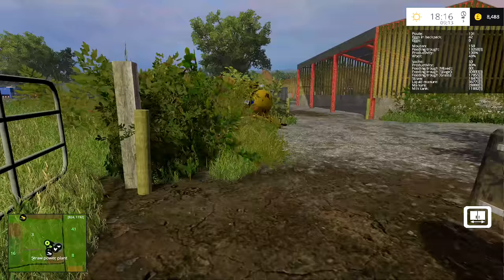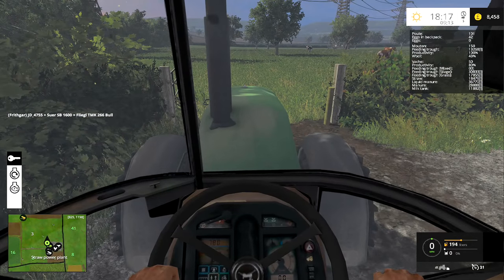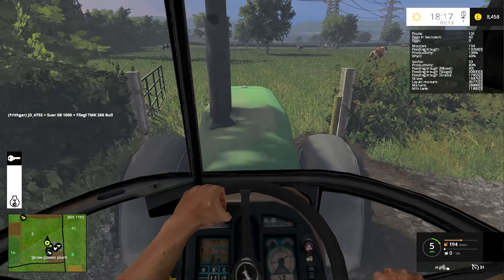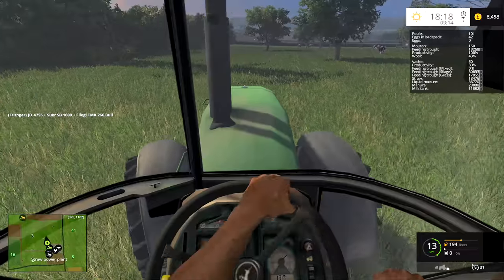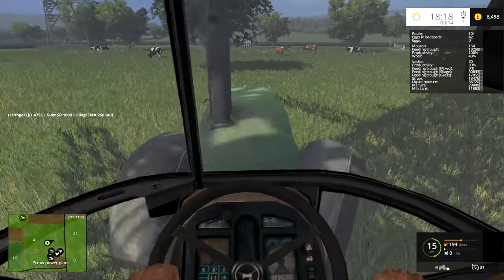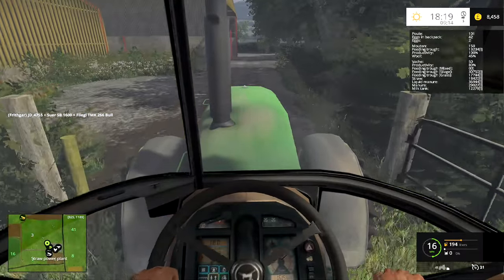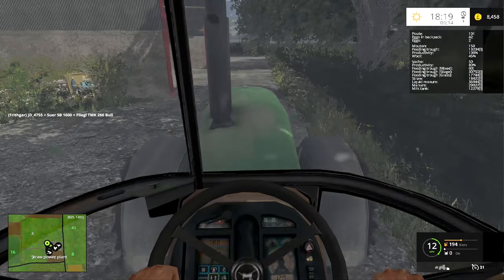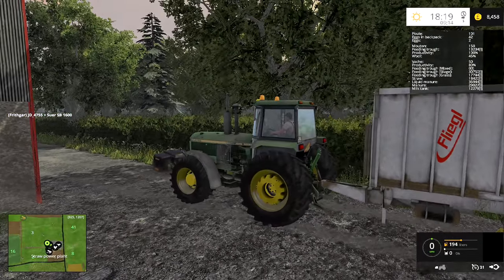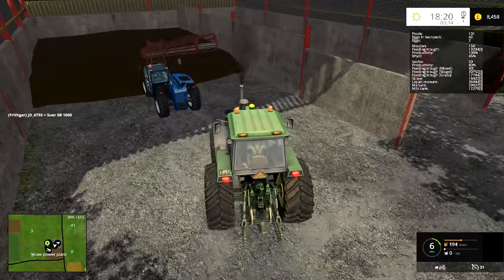I can unhitch the trailer just here and then get the Lamborghini onto it - that would be a quicker way of doing it. Let's go into cab, start this tractor up, go into the cattle field and spin round, then come back out and swap the tractors over and load this trailer up. I'm thinking we might take our first load straight up to the biogas plant, and then the next load after that we can take up to the beef and the pigs.